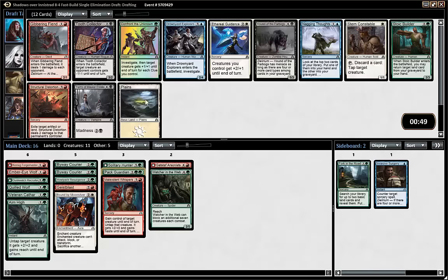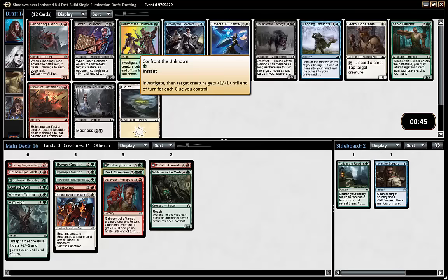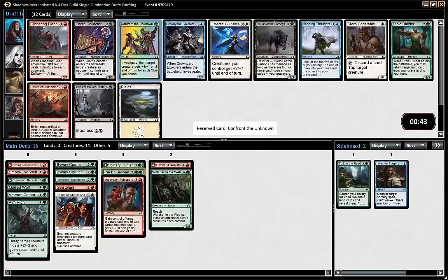Geist Blast isn't super here. I would like to get some more removal that fits the deck. We don't know yet if we can splash white, but the white splash could be decent because we actually have Veteran Qatar which has a white symbol in its activated ability. I like to play some combat tricks, and From the Unknown is decent — it also investigates. Howl Pack Wolf is a good pickup, going to play that.